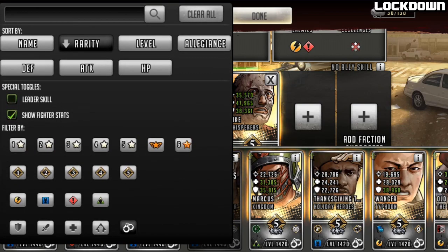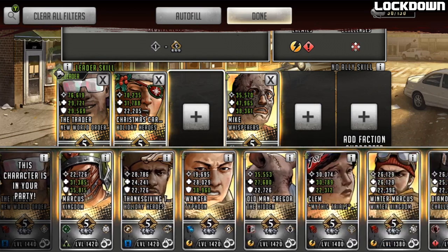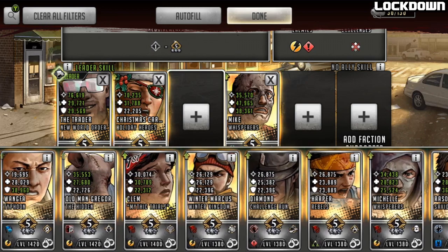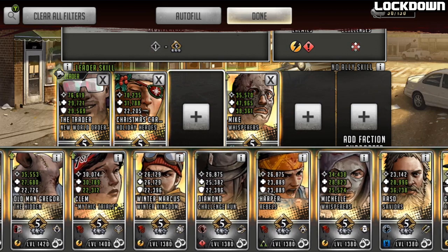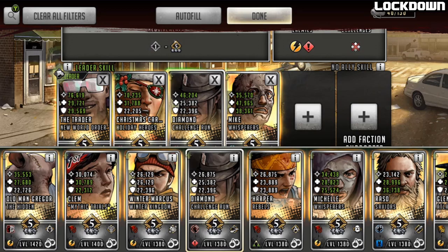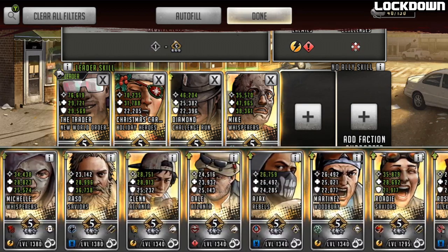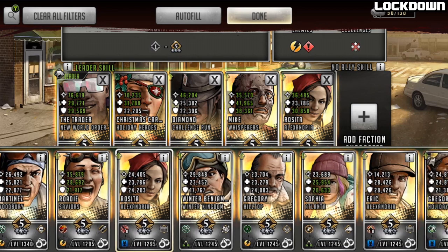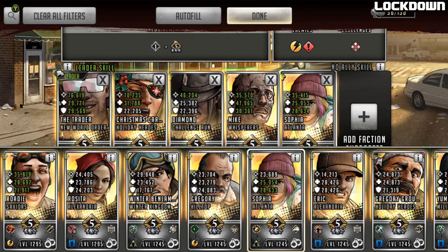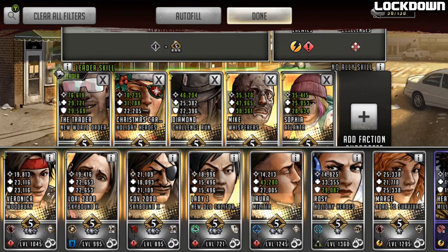Looking at some controllers available: Clementine could be good — when she hits a crit she can stun, and you can use her instead of Trader as well. Diamond would be absolutely fine too — she's accessible. OG Rosita could be pretty good, maybe even Sophia. Characters that have control on them that are pretty straightforward to come by.